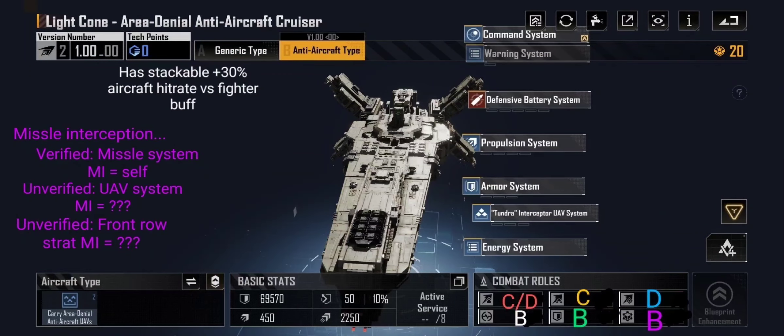I prefer the Hussar buff because it's only six command points versus 20 command points here. The B-type, which is the anti-aircraft type, sadly with all the updates it's still not that great. I have to verify the missile interception stuff — it will still dish out anti-air damage, but it's really not that great. Hopefully I'll have a missile interception video since I unlocked this variant recently.